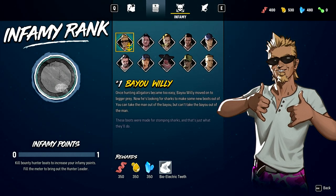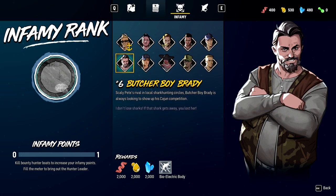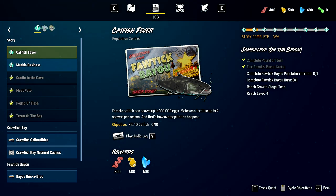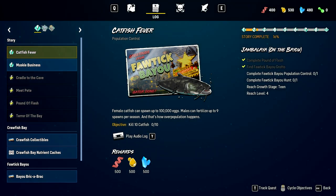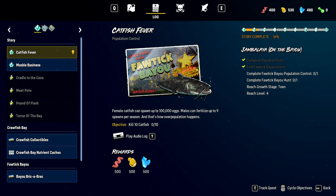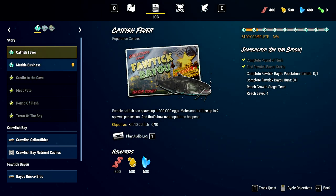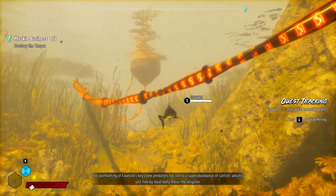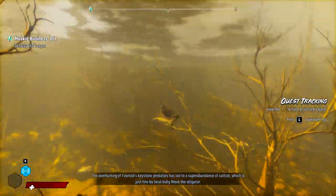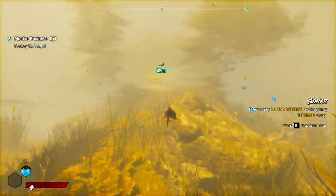I hit K instead of L. Looking at the infamy ranks — it looks like these are shark hunters that we're going to hunt down ourselves at some point. Female catfish can spawn up to 100,000 eggs, males can fertilize up to 9 spawns per season, and that's how overpopulation happens. Kill the catfish! The overhunting of Fawtick's keystone predators has led to a super abundance of catfish, which is just fine by local bully Rosie the Alligator.